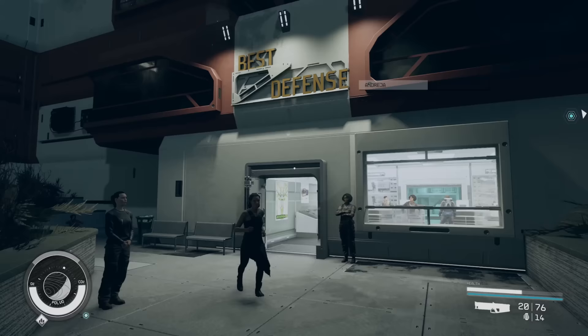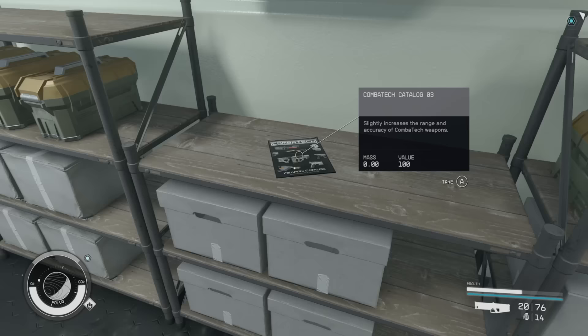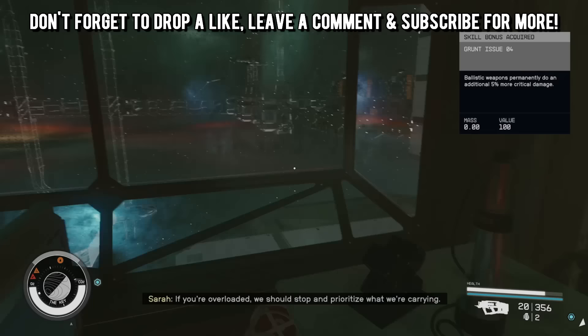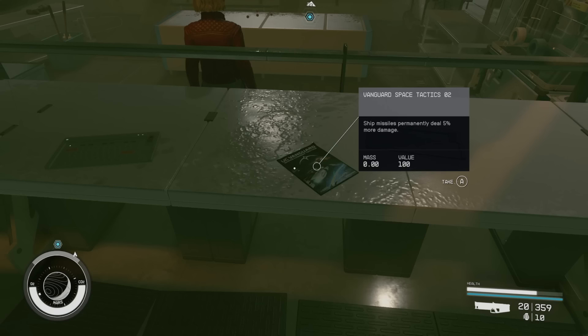Magazines are hidden throughout the main locations, like in Fallout's bobbleheads and magazines with little boosts. You'll find them in key cities or UC colony ships — they're hidden and not always right in front of you. They give different types of boosts, not just to specific weapon classes. Some add carry weight, and some give boosts based on weapon brands. It's a nice touch that further incentivizes exploration, something I loved from Fallout that carries over into Starfield.